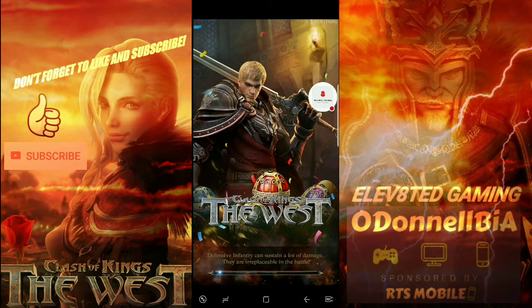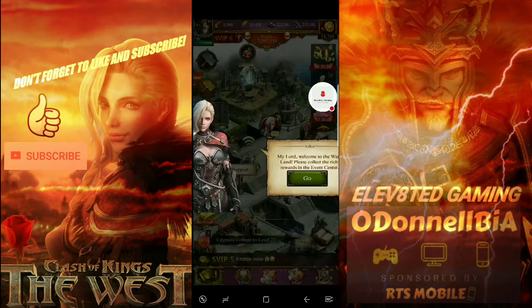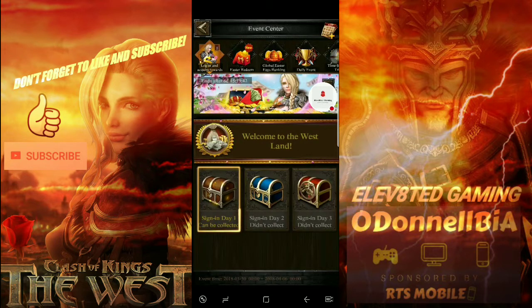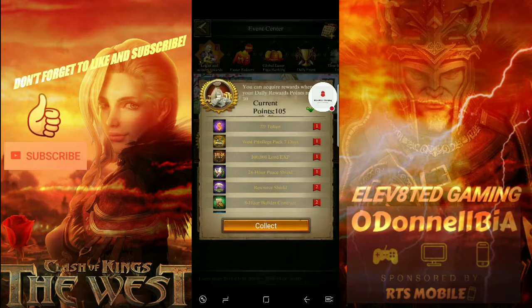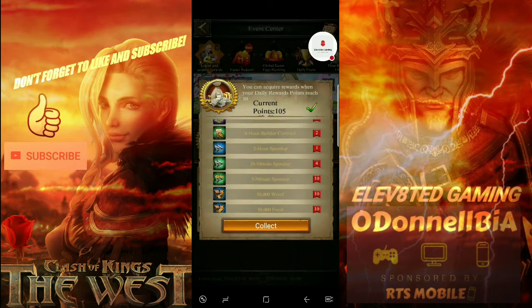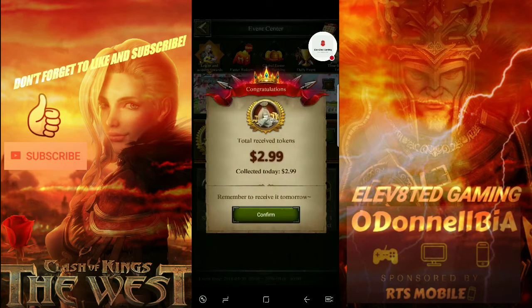It's going to open up the game, and right here it's going to pop up and say 'Welcome to the Westland — please collect the rich rewards in the Event Center.' Hit Go, and on Day 1 you're going to get points — current points 105 — plus you're going to get the West Privilege Pack for seven days, a hundred thousand more experience, and a speed up. Collect that and confirm.